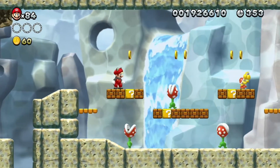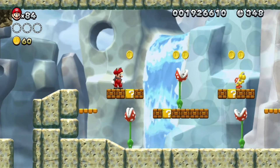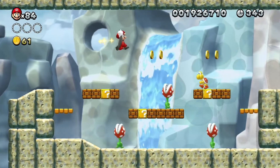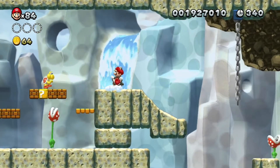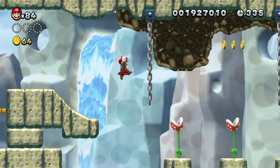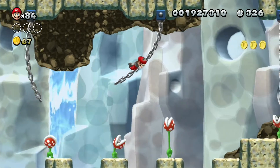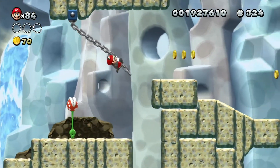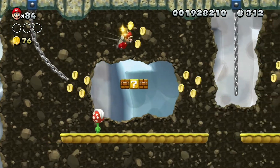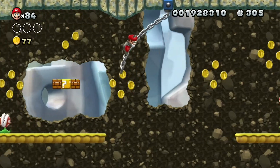Here's how the level gets its name — you see these piranha plants. They'll walk around, but every so often they will stand still and elongate. So you want to try to get over them while they're walking around, which a lot of times is easier said than done. It's a challenge either way. So you swing on these chains to get over them.